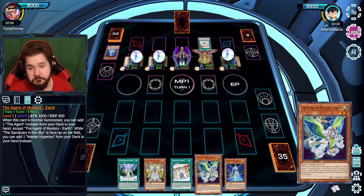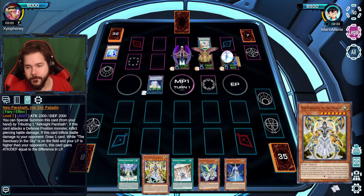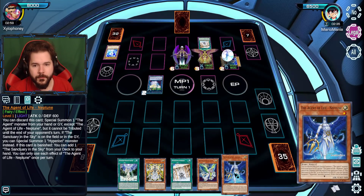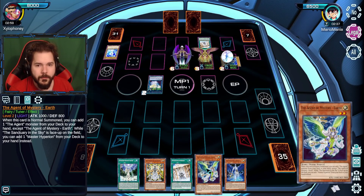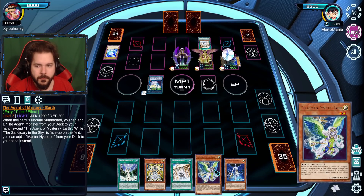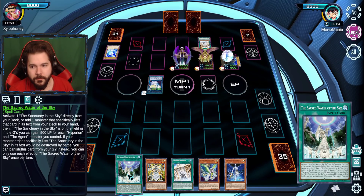Then I play Guard of the Agent — Agent's Moon — by using two of the Mystic Shine Balls. Activating her effect, I can add an Agent of Earth to the hand. Unfortunately this doesn't give me an additional special summon. If I had a Sanctuary in the Sky already, I could have brought it straight to the field. You really need that field spell.